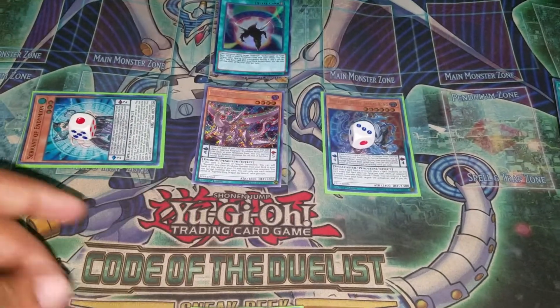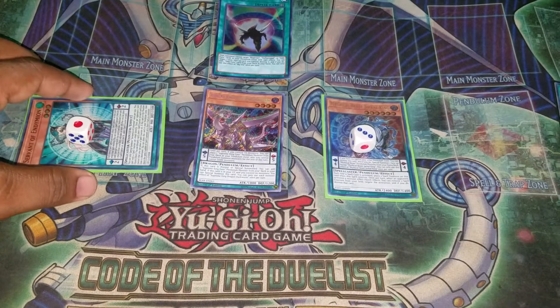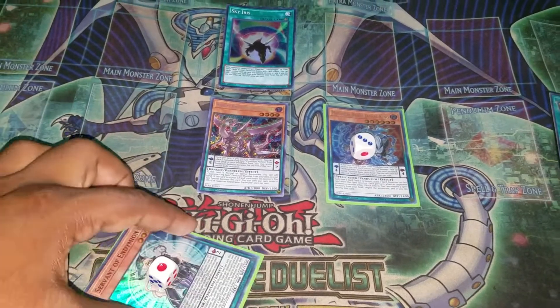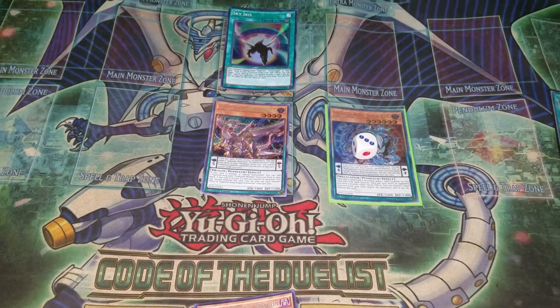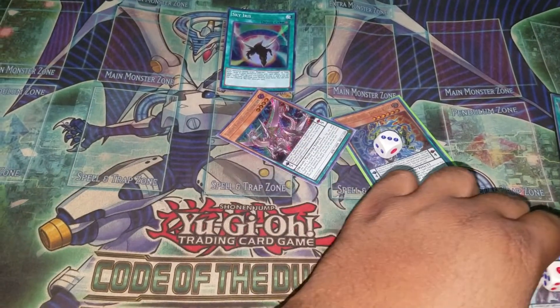The combo is Nibiru-proof, just in case you're wondering. You're going to use Sky Iris to pop Servant and add Mirage. Since Servant got destroyed in the monster zone, when I get to scale it — my apologies.